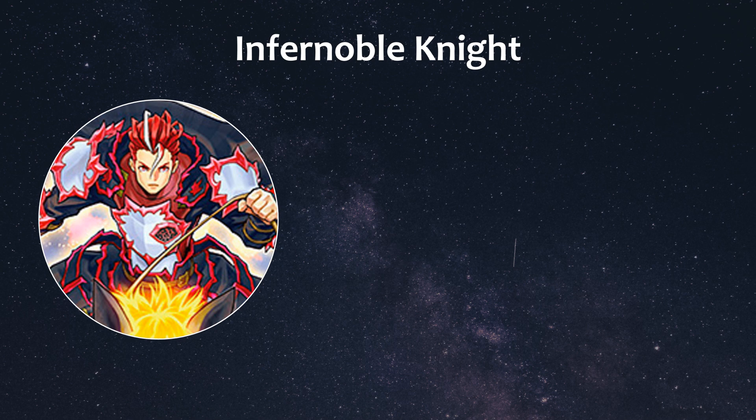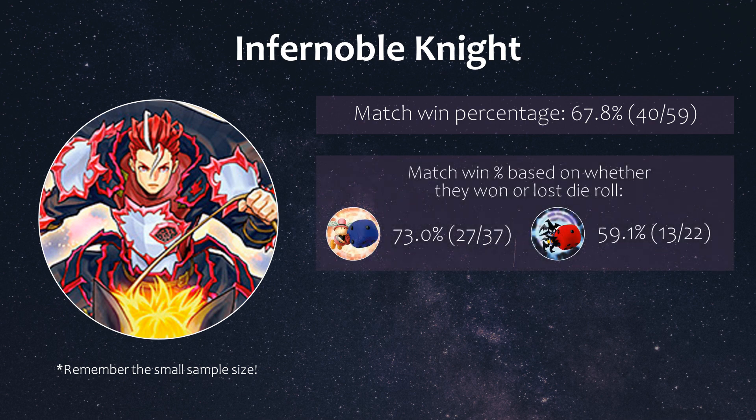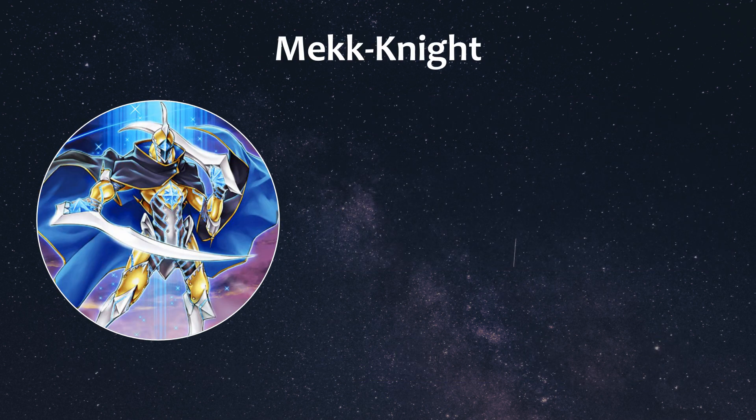Next we have Infernoble Knights, far from where they once were prior to the banlist hits to Smoke Grenade and Link Cross, but still popular online as they were the most played rogue deck in the February rogue analysis. They still have some hand ripping with Aqua Dolphin and the Charles pop is still pretty strong, even without the Smoke Grenade. They won 68% of their matches. If they won the die roll and went first for game 1, they won 73%, but understandably dropped to 59% if they lost the die roll.